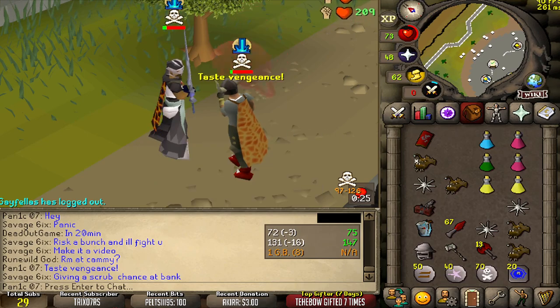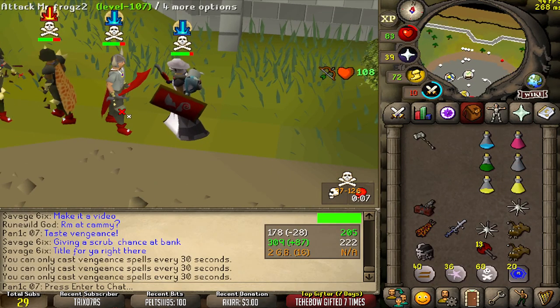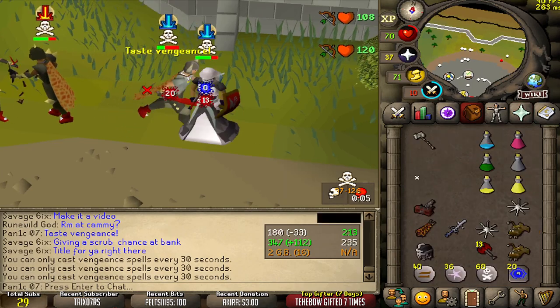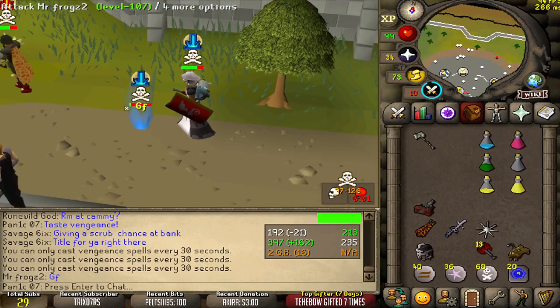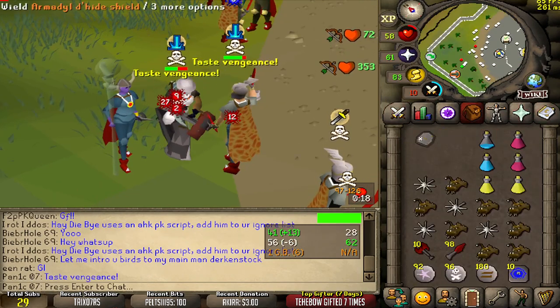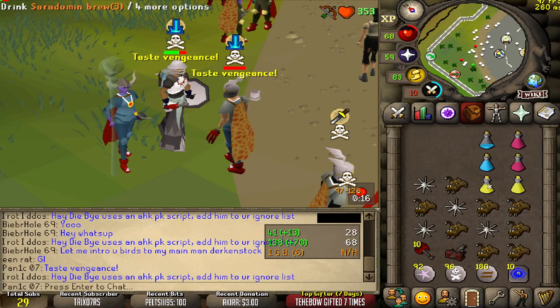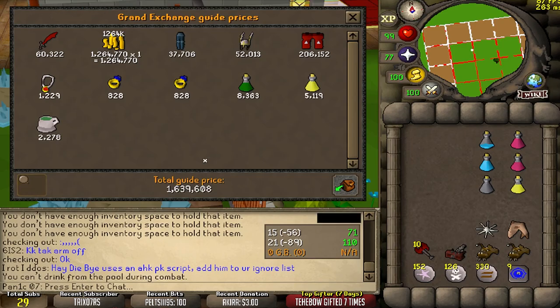Dead. 35 on 36. 50 — unlucky. Did I just hit a 59? Unexpectedly good loot as well, 1.6 mil — not bad.